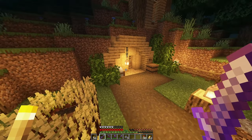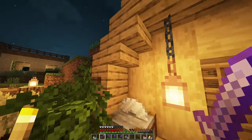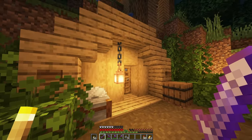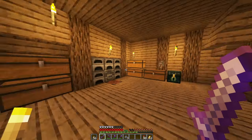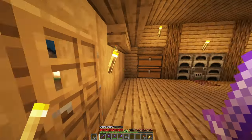Number twenty: Hobbit Hole. Ditch that crappy starter base you've got going on. Making a Hobbit Hole saves a ton of resources because you're just carving into a mountain instead of building a fully fledged house. Using the simple arch design shown in this video, it can look small and quaint, which adds to the hominess of the build. I've created much bigger megabases in this world, but I always come back to this starter house because it just feels so comfy.